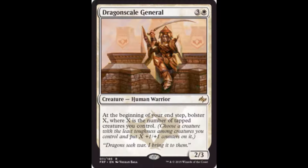Dragon Scale General costs one white and three colorless. At the beginning of your end step, bolster X where X is the number of tapped creatures you control. She's a 2-3. Paying four for a 2-3 doesn't feel great, however the power is strong enough — if you're playing a lot of small creatures and getting in to attack, this gives you great value. She's also a warrior, which has other interactions in the set. Very strong card; definitely something I'd play. If I don't have a lot of small creatures I might reconsider, but in a white limited deck she's generally a go-to.